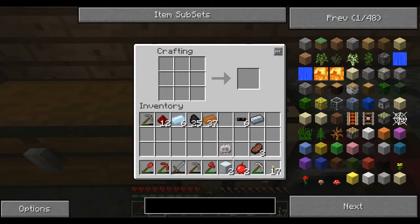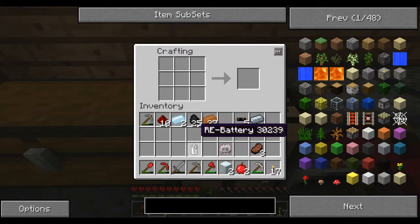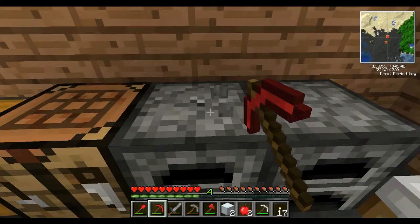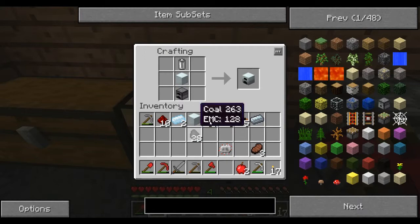For the macerator and the generator — well, for the macerator or the extractor, I will need a circuit. For the generator, I need what's called an RE battery. That takes four tin ingots, two on either side, two pieces of redstone in the center, and a copper cable. That gets you an RE battery. One furnace, one RE battery, and one block of iron gives me a generator.